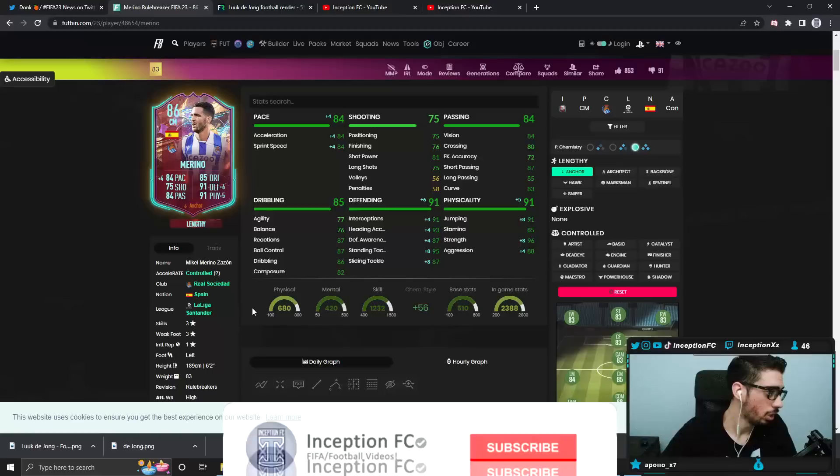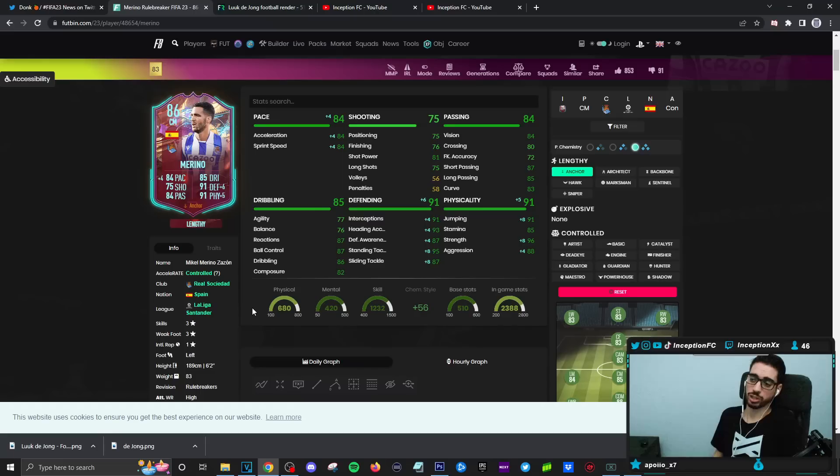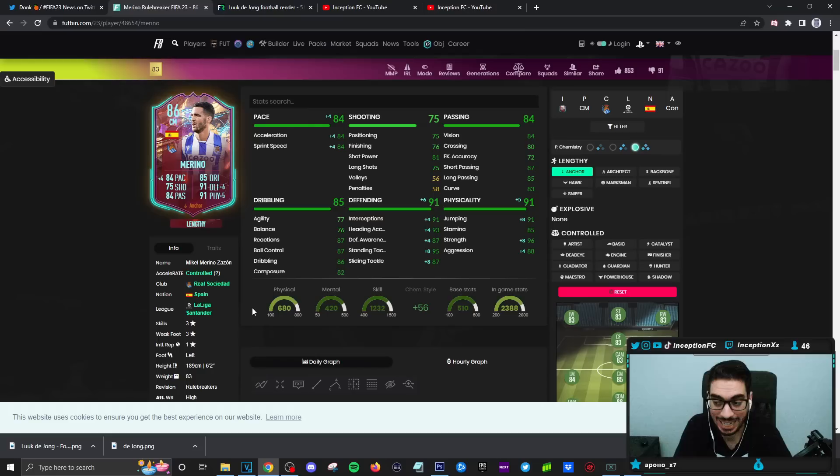Final verdict on the Marino card in-game: for a cheaper alternative working with Liga Santander midfielders and the Spanish link, this card's pretty solid. I actually enjoyed using him — this is definitely a W card for the price range. He has all the right things. He doesn't have the weak foot, which is a little bit of a letdown — I always like to have weak foot because it causes consistency with certain plays. But the three-star three-star is not that big of a deal.